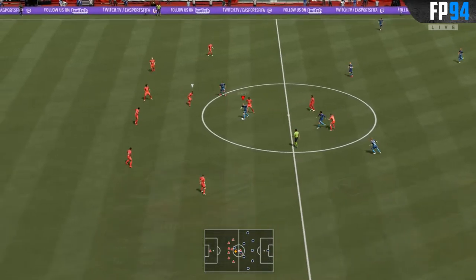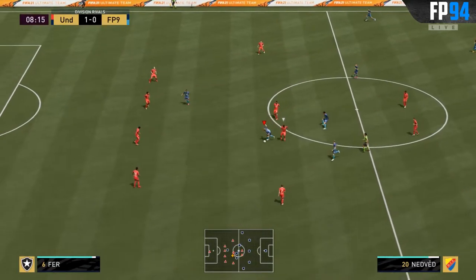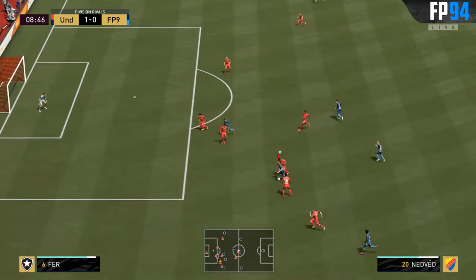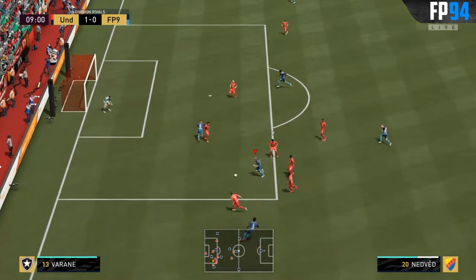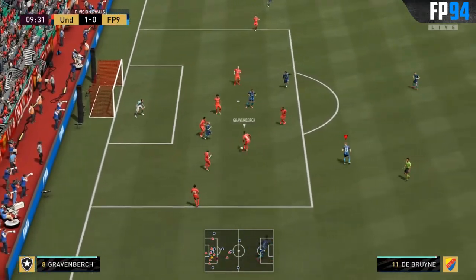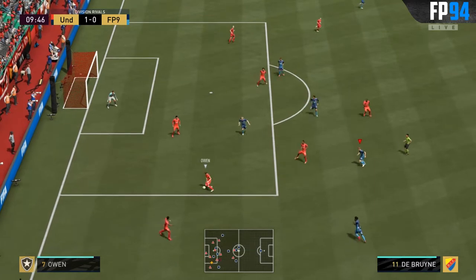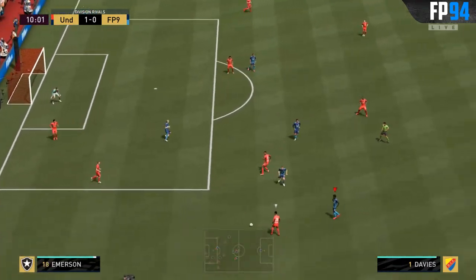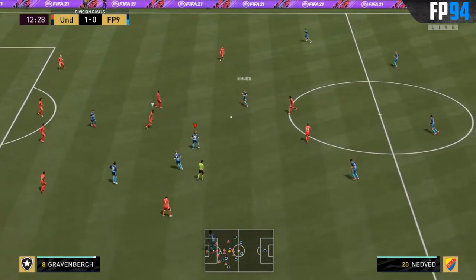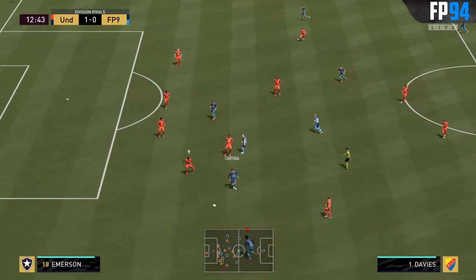Nedved on the ball here. Nicely done. Three men — already passed. Can we get past another one? We have one chasing in the back. Get into the box. There we go. Can we go all the way? Finesse shot from here — but the auto block, of course. I'm so tired of those goddamn auto blocks. Nedved here, good pass. Driven one — Cantona. Nicely done. Davis.